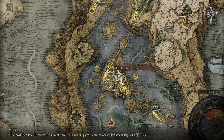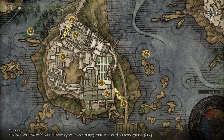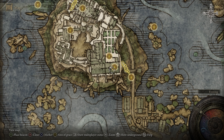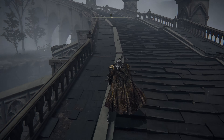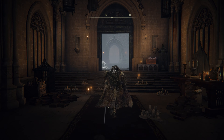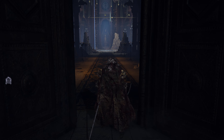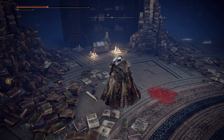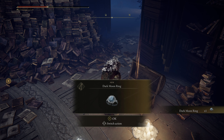Now we want to return to the Raya Lucaria Grand Library. This is where you fight a boss — some of you may have done this before starting this quest, but for others this will be your first time here. To get to this location, fast travel to the Debate Parlor and go outside the door. Look to your right — you'll see long stairs; that's where we need to go. Watch out for giant balls falling from the sky going down the stairs. Once past the stairs, follow straight all the way to a locked big door. Inside is the boss we're looking for. After defeating her, right next to her in the same room there's a locked chest — now that we have the Discarded Palace Key from Ranni, we can open it and get the Dark Moon Ring, a very important item for this quest.